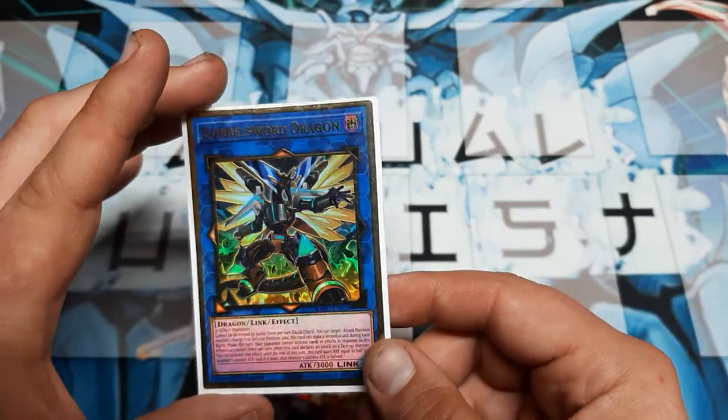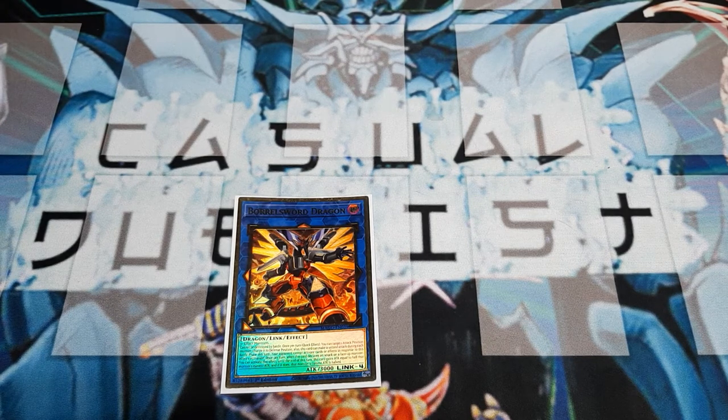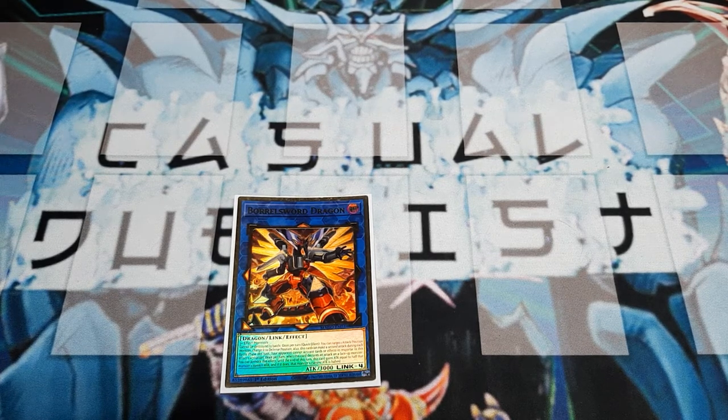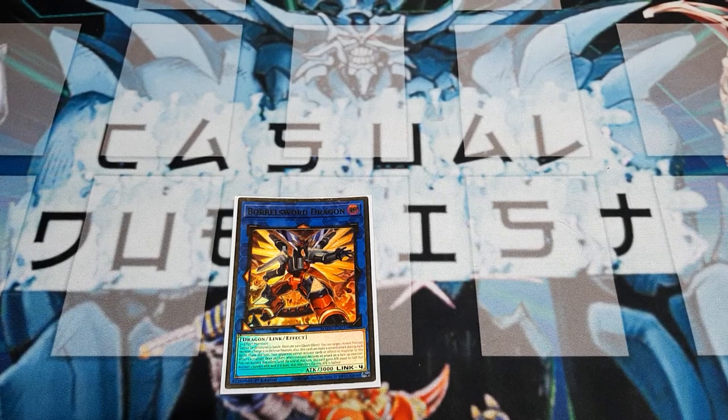Now, why did we choose Borrel Sword instead of just talking about Access Code Talker? Access Code Talker right now on TCG is trending for anywhere between $100 and $110. I was at a Locals this week - last week - and we did see one in the retail setting for the secondary market there, and it was a $100 bill to walk out of the store with it. Not everybody has that in their budget - I know that I don't. And I don't think that my Trade Binder has anywhere near the worth of an Access Code Talker, so it sort of limits how often you can get into this card.